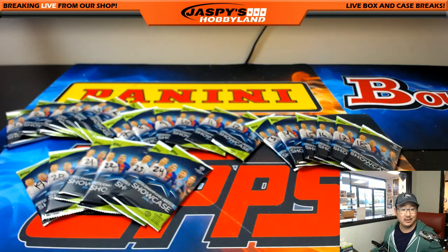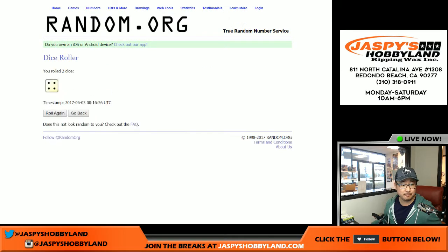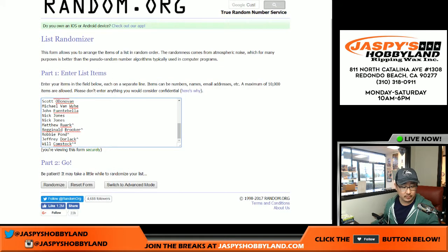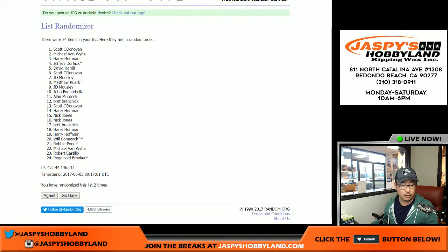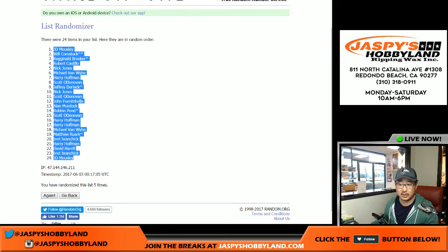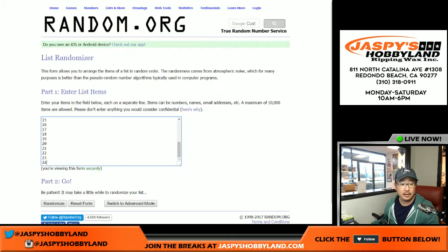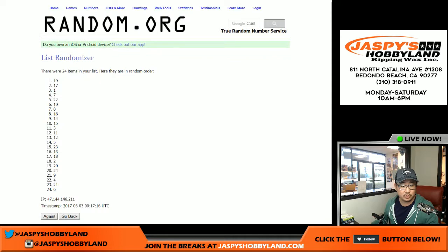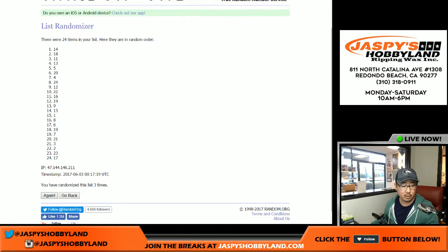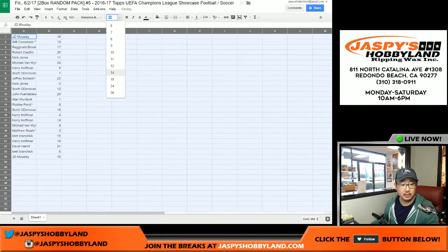Now let's go back to random.org. There are the names and there are the pack numbers. Let's randomize each list five times. JD on the pole, JD with the bottom spot as well. And five times for the pack numbers — 16 on top, 10 on the bottom. Remember, per usual, we'll be ripping these packs open in alphabetical order.